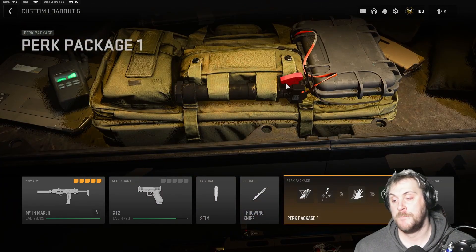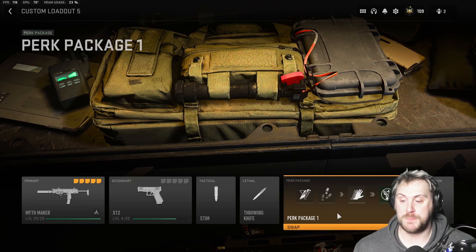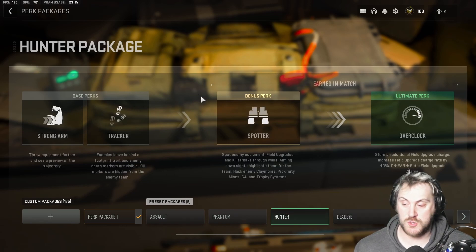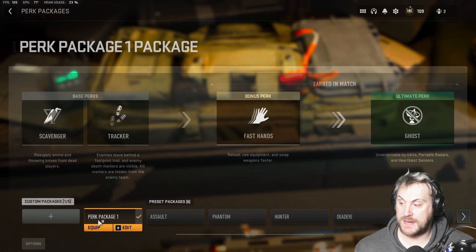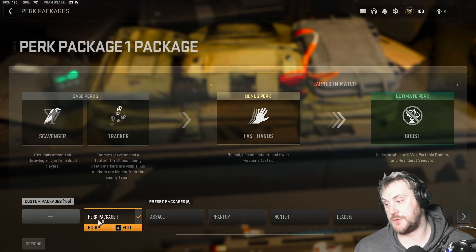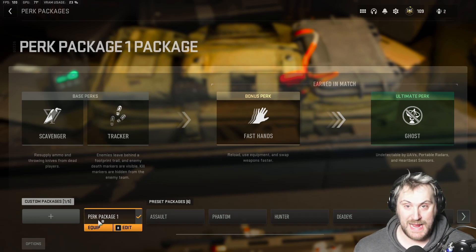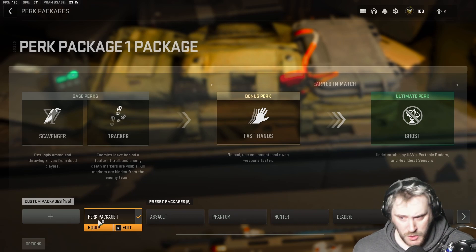As always, we go with Stim and Throwing Knife for tactical and lethal respectively. For the perk package, we're running the same setup every multiplayer match regardless of weapons. We have Scavenger, which lets you resupply ammo and throwing knives from dead players so you're not running out of ammo mid-fight. We also have Tracker, so you can see enemy footprints around the map — red means they're very close, white means you need to follow a bit more to catch up.